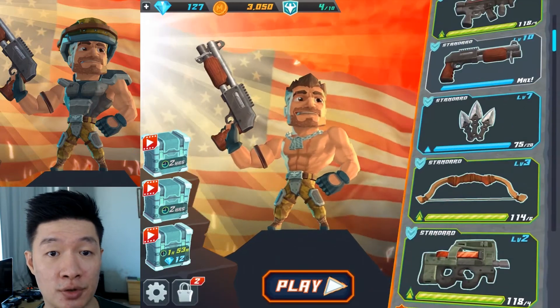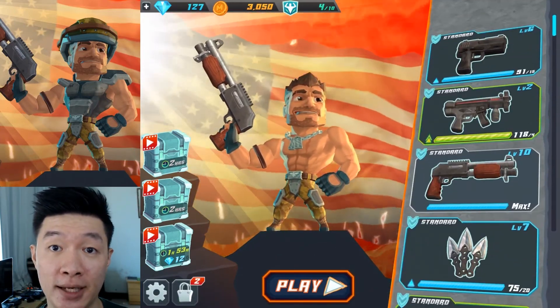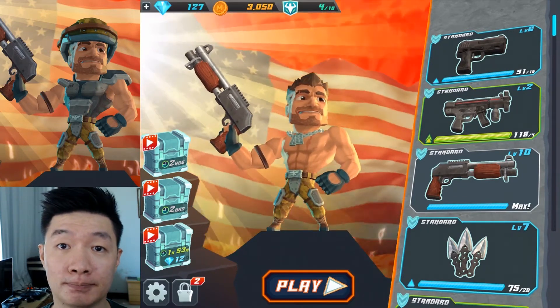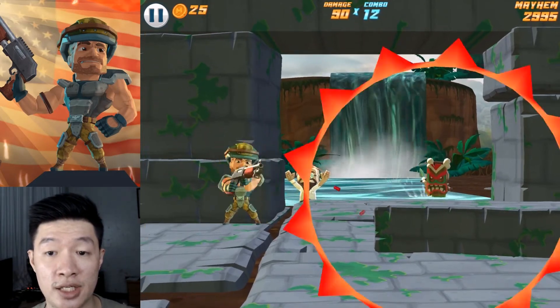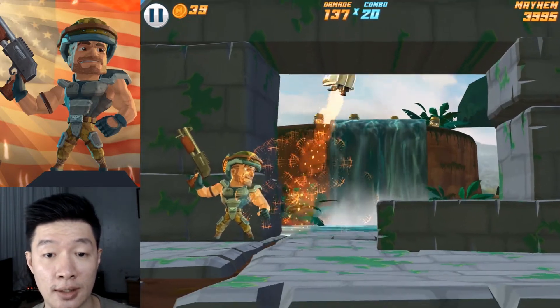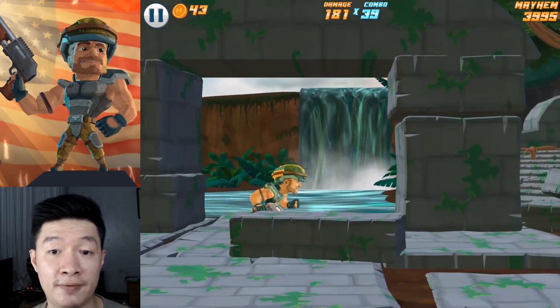I've forgotten the previous score, well anyway. I think this is all my gameplay for today. Thank you so much for watching the video — don't forget to subscribe. Leave time to subscribe always, and goodbye. Tribe troops — got the hostages. I think shotgun is not really good at long distance, but still it's a maximum shotgun, so more or less good enough.